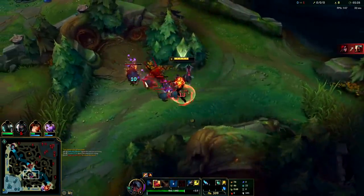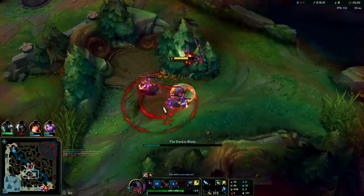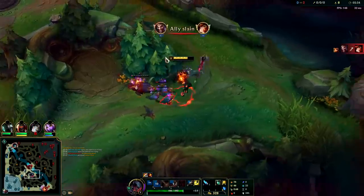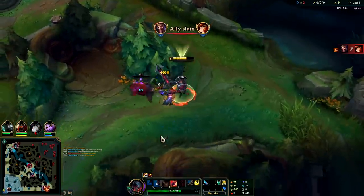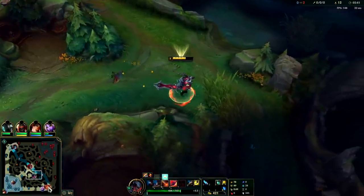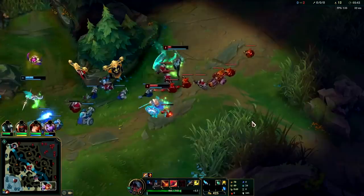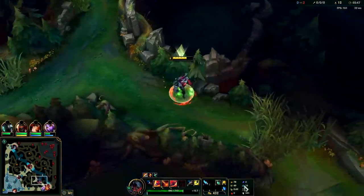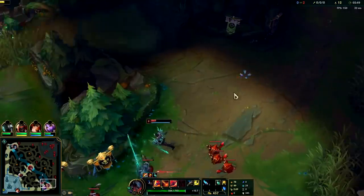We're going to Q, E back, auto attack Q, auto attack Q — just like so. Typically after your three camps you gank. We could potentially go bot lane to get a double. If you want to clear, you can only really do five camps and then scuttle's up. Aatrox is not a full clear jungler.